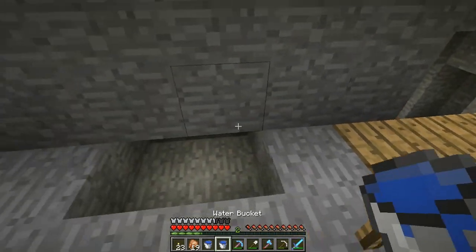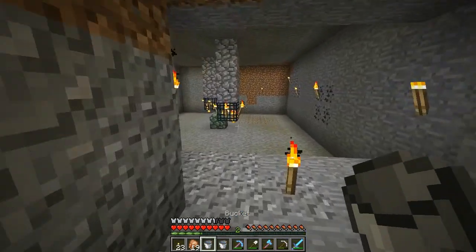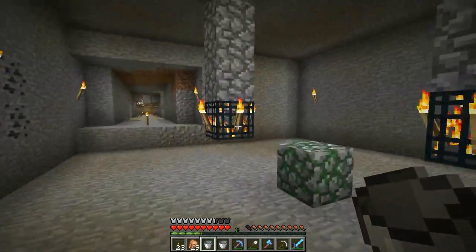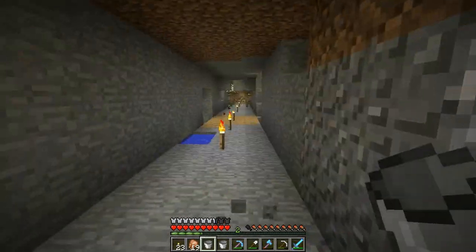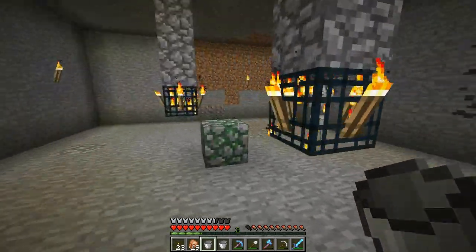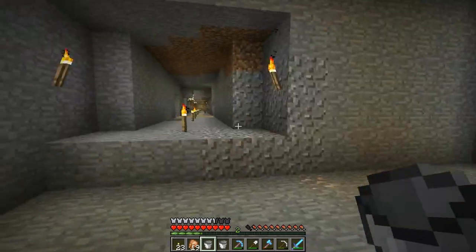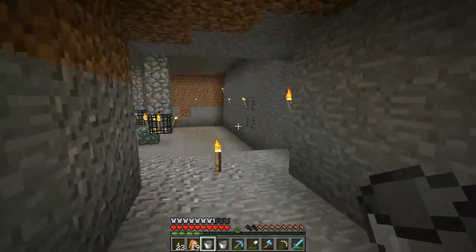What we're going to be doing today is getting some quick and easy levels. We've got this dual skeleton farm here - well, it's not a farm yet but it will be soon. It's going to be so nice; I can just come over here and AFK. Hopefully since there's two spawners it should work pretty quickly - with one it goes pretty quick, so with two it should be even greater.